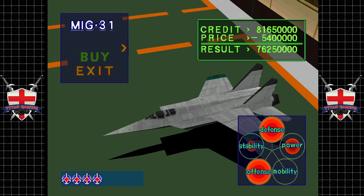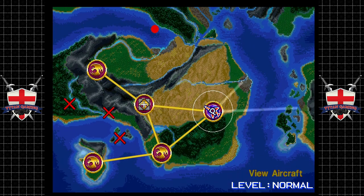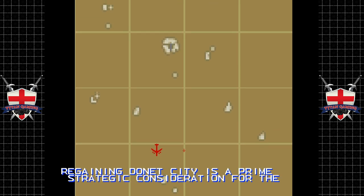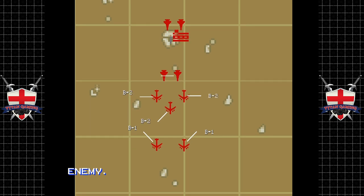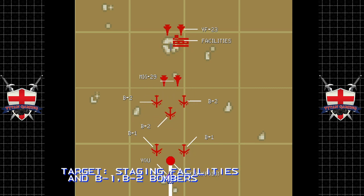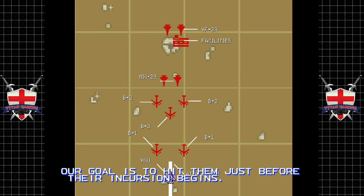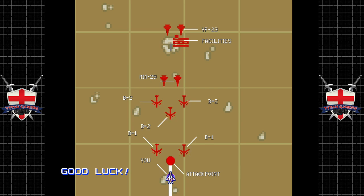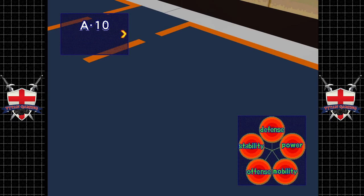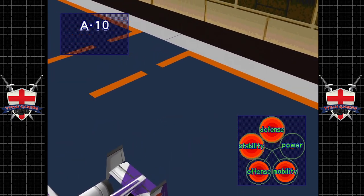The MiG-31 is kind of a pass when you look at it — its mobility is zero, no thanks. So: destroy enemy staging zone. Probably another job for the A-10. Enemy has stalled offensive operations; we will strike their staging area, targeting staging facilities and B-1 bombers. Our goal is to hit them just before their incursion begins. There's the YF-23 as well. You know what, let's take the A-10 just because we can.